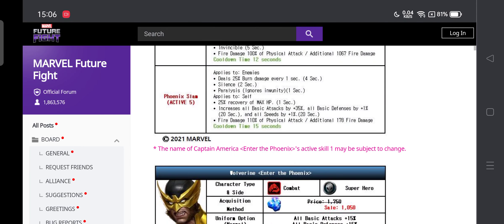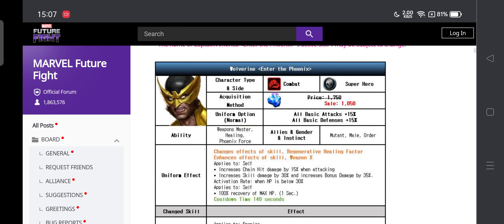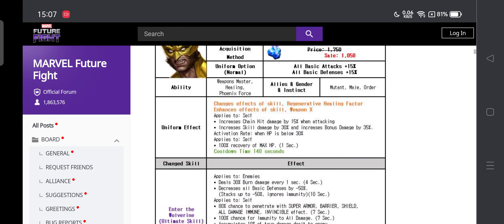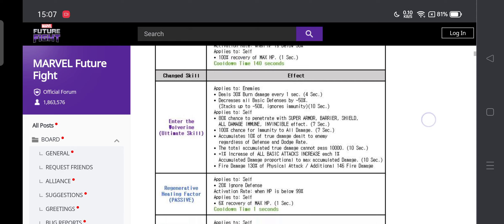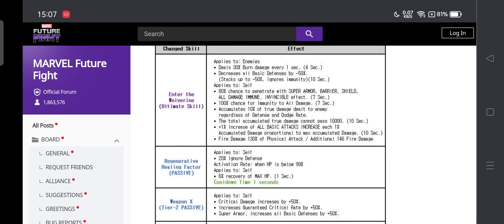Now for Wolverine — he looks a bit weird honestly, hopefully better in game. The uniform effect gives 15% chain attack when attacking, kill damage bonus, and HP below 30% recovery of 100% of max HP for 140 seconds, which is a nice passive. We'll see how tanky he is in PvP. The ultimate skill has also been changed — it now has burn, which is great, plus two damage dealt to enemies, which is amazing.